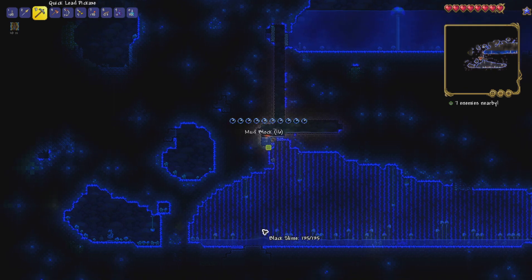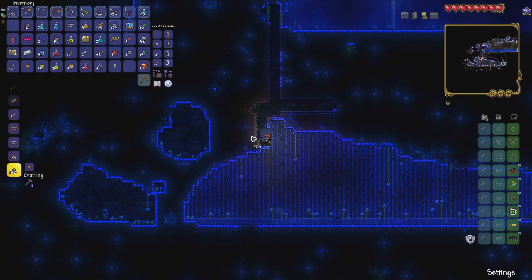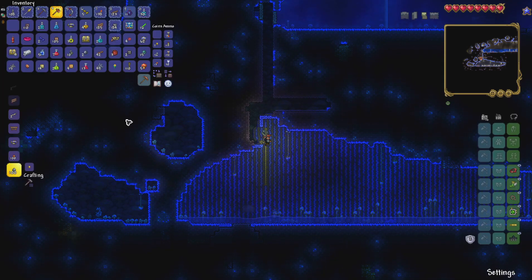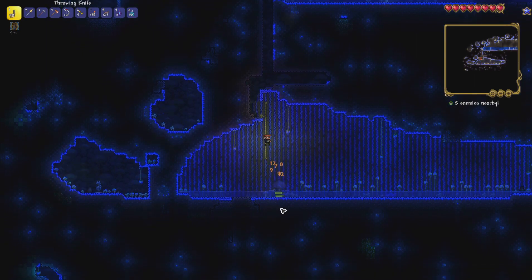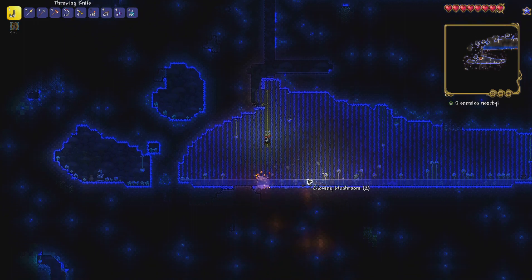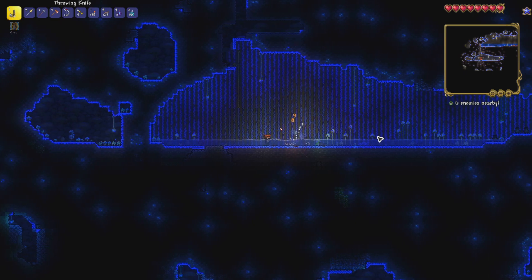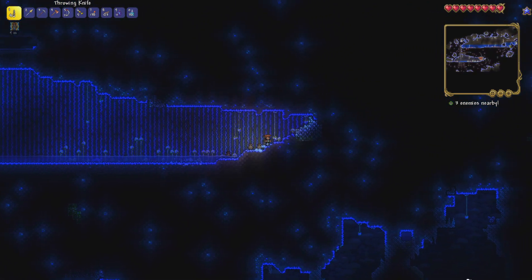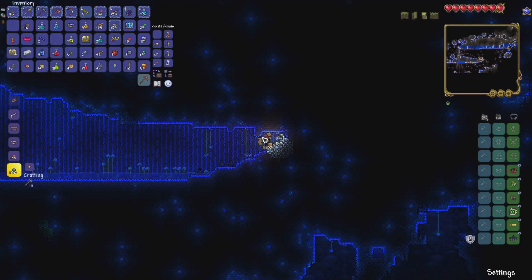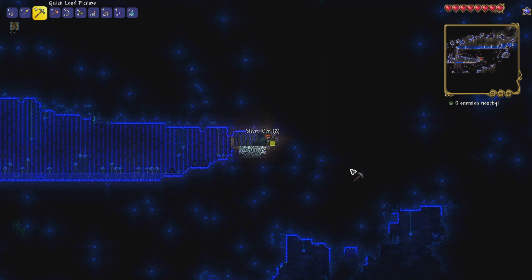We'll carry on down and over to the left. We got some rope so let's rope up here - a nice bit of cheesiness, just lob down some throwing knives. Probably not the most efficient way but I'm trying to be safe. There's another heart crystal and a nice little area down there - I'll cut some bits here so it's not just me digging the whole time. I'll see you when I find something interesting.